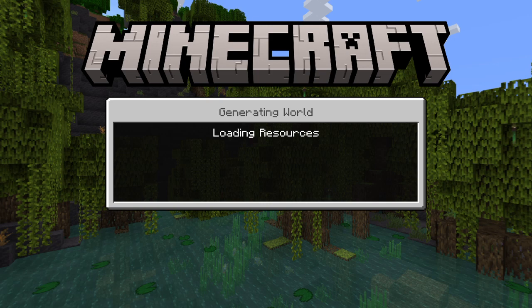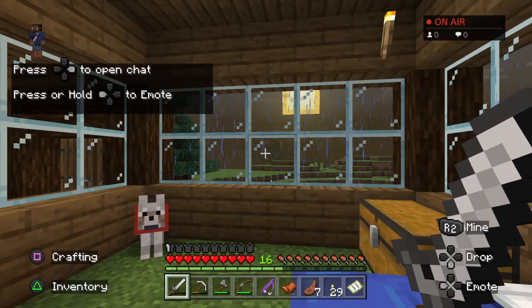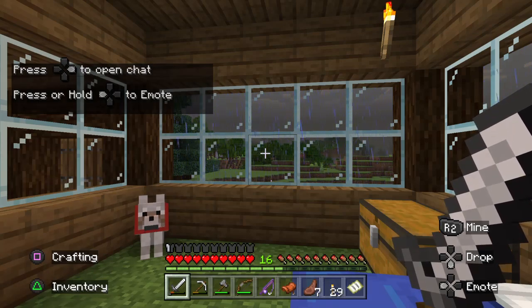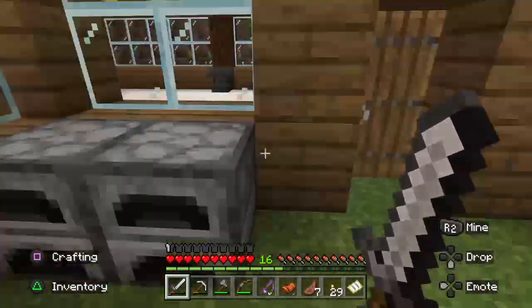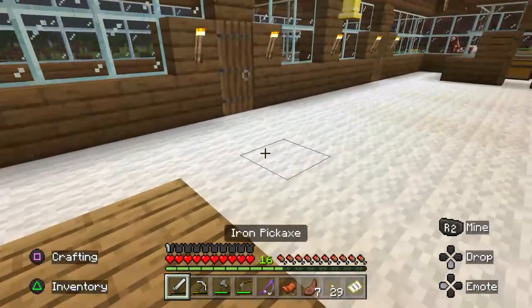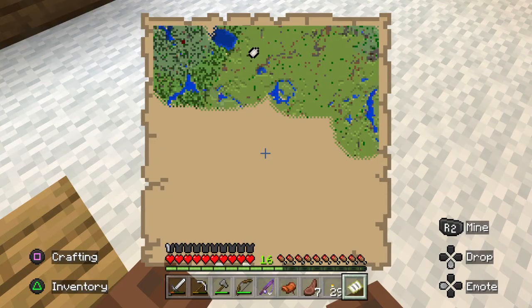I might also start working on a basement or an upstairs to the house, depending on how long we have — that might be coming soon. Because once we fill out the map, I'm gonna want to basically make sure I have a room to put up the map. So I have to do the maps and item frames — just things that look cool. Here's what we have so far on the map — just about half of it discovered.